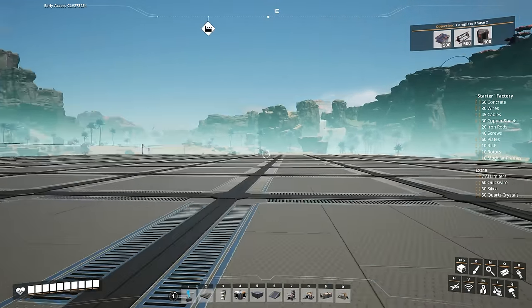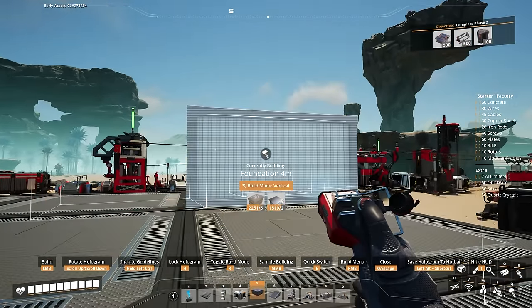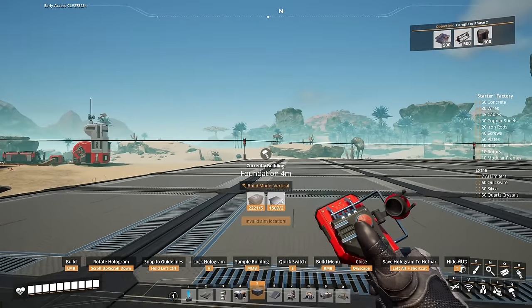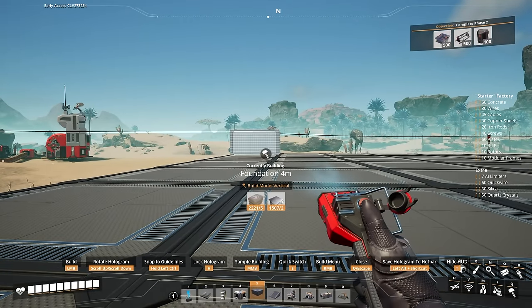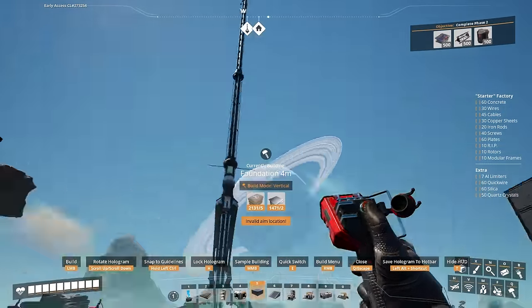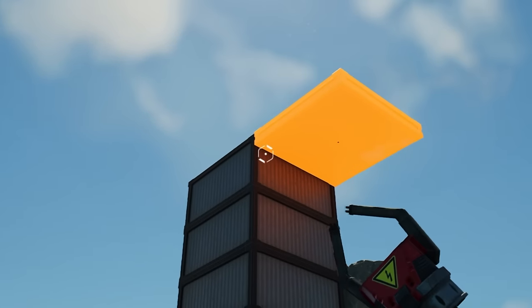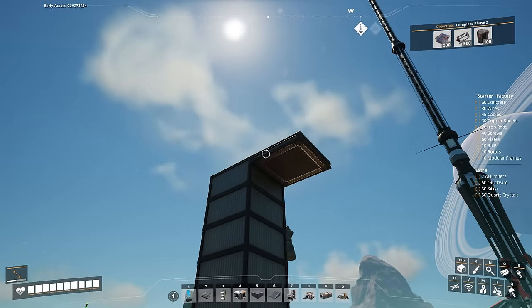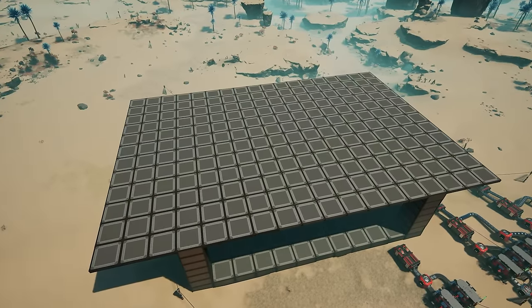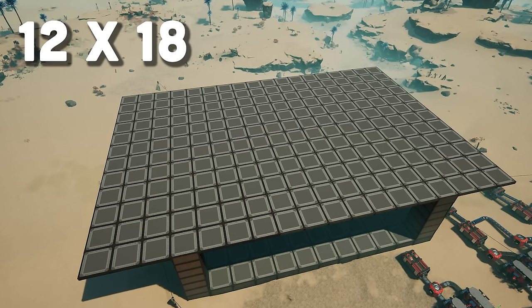Knowing that a train station takes about six four-meter-high foundations of height, we are going to go up six just to leave enough room here. We'll add a pillar on each one of these corners, and then we'll build another platform above this that will be slightly bigger. This platform is 12 by 18, so we just add an extra three columns on each one of these sides.